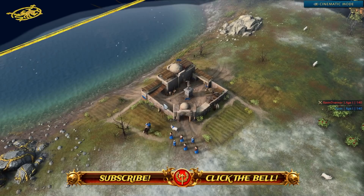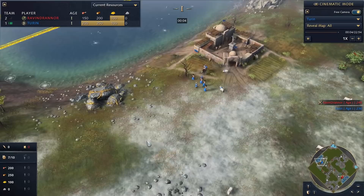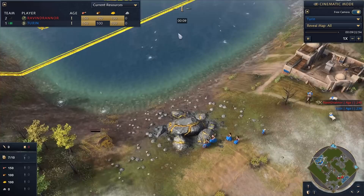Welcome ladies and gentlemen, I hope you're all doing well. Today we're here with a showdown between the Delhi Sultanate and the Abbasid Dynasty — it's going to be myself on the Delhi facing off against the Abbasid here on the south side of the map.